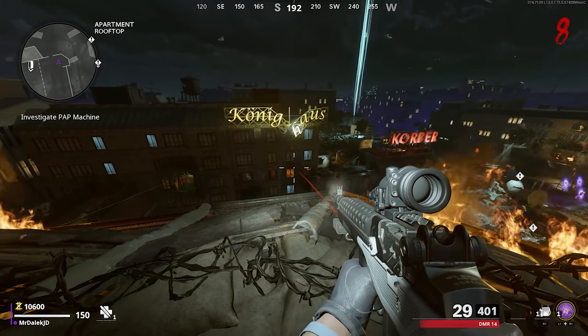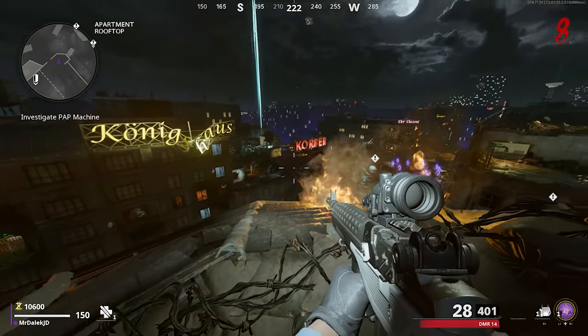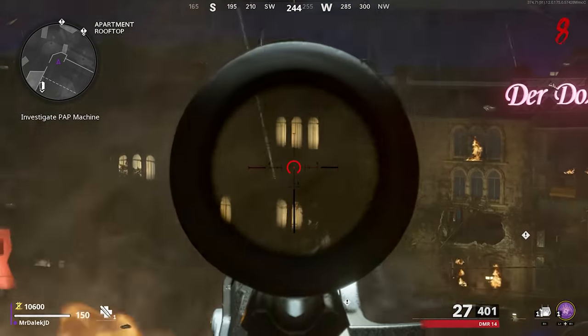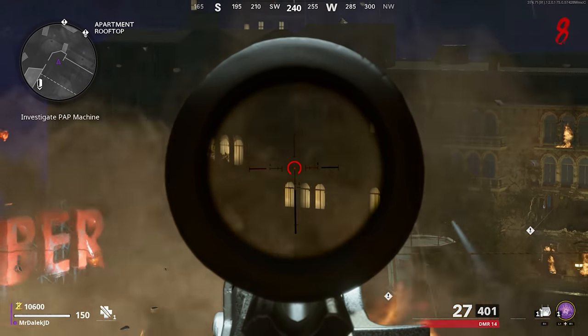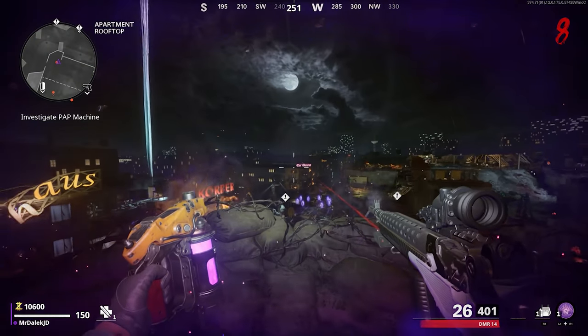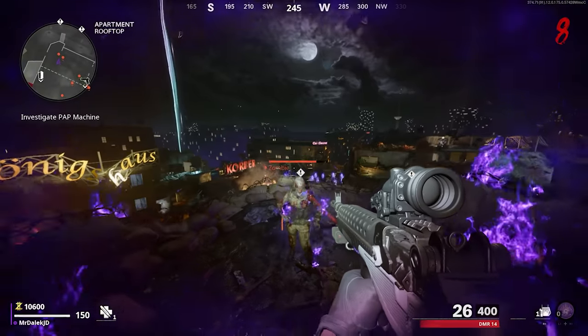The first target appears between the Konig house logo. The second is in the lit up window set below that building. The third will move through the corporate logo building sign. The fourth is going to be on the top floor window on the Der Dozent sign, and then finally the last one goes through the Der Dozent logo.